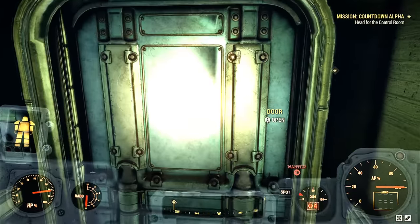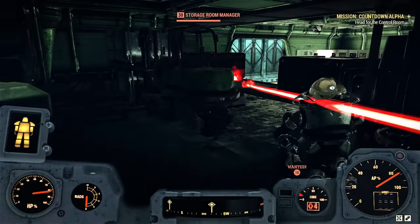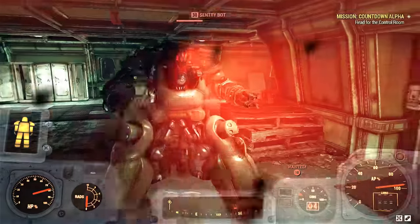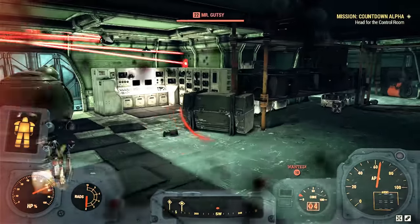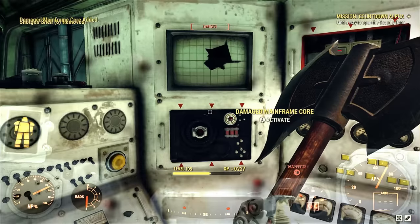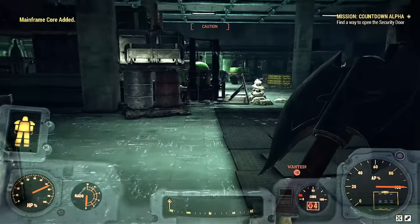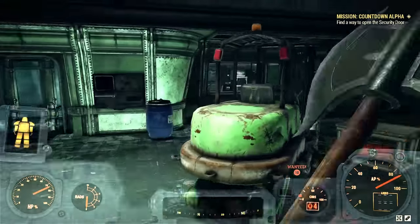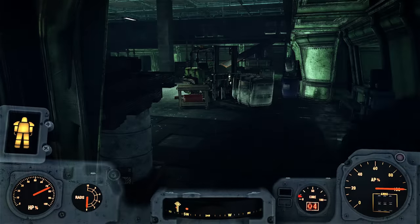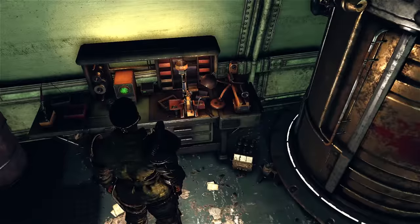I like to get one hit in on the sentry bots or robobrains just to collect their stuff like fusion cores. What we're looking for is a console with cores — but here we're going to be repairing cores instead of destroying them. Here's the command center area and the two turrets are tearing each other up. Collect these cores and repair them. Hopefully you're watching this before entering this place because if you have the crafting materials it's going to be a lot easier. I block this door with my power armor so robots don't come up on me.